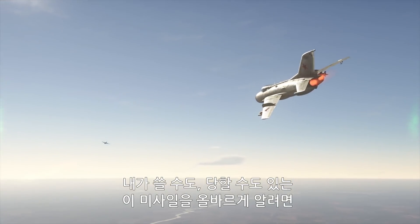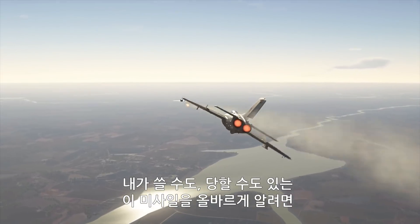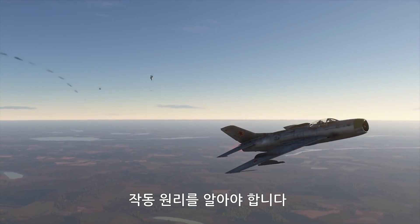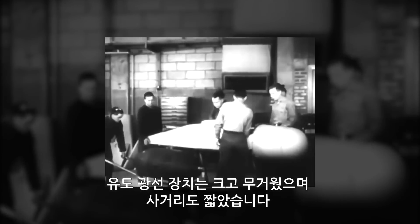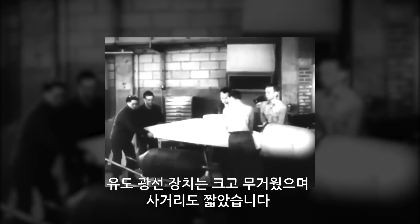In order for you to understand exactly what this weapon is that you're going to use and encounter in your fights, let's see how it actually works. This technology took a long time to mature. The earliest homing missiles were mostly directed to their target with a special guidance beam — big, heavy monstrosities that didn't pack enough punch and had a rather short operational range.